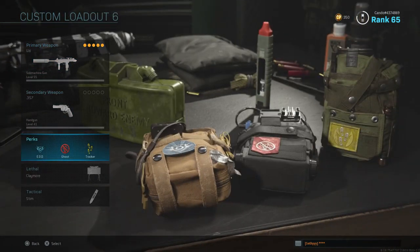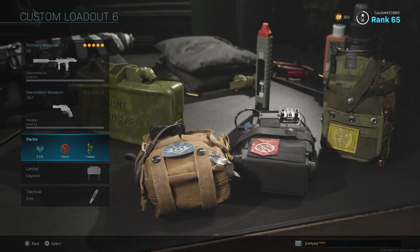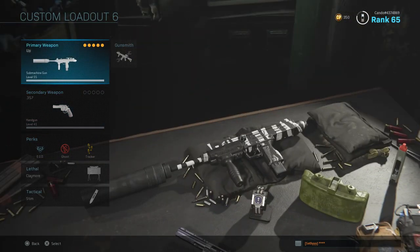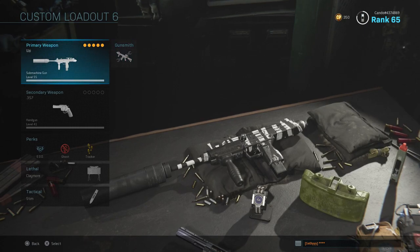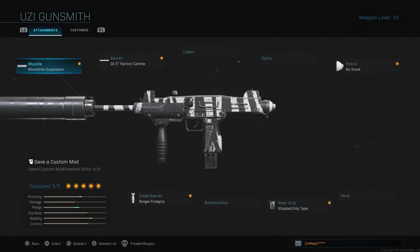So this is the S&D class I run for this Uzi — this is what I had for the 20-kill gameplay. I ran EOD, Ghost, and Tracker, as well as a Claymore, and my tactical was a Stimpak. I always run Stimpak — it gives you two of them, it's perfect in S&D. I also use Dead Silence as my operator mod, so make sure you have Dead Silence on because it's absolutely amazing when you rush, and it resets per kill.